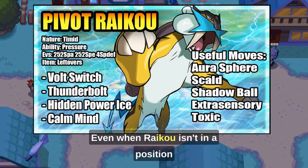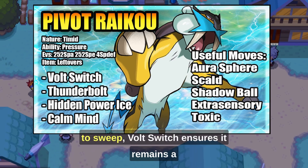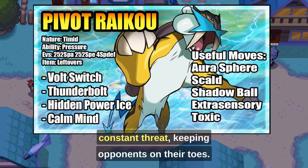Even when Raikou isn't in a position to sweep, Volt Switch ensures it remains a constant threat, keeping opponents on their toes.